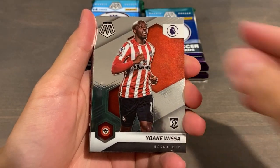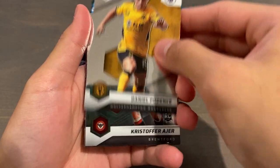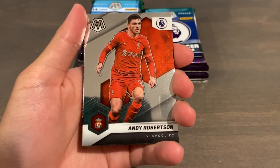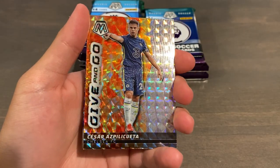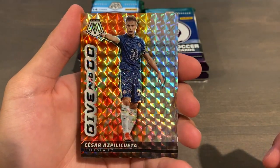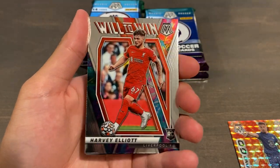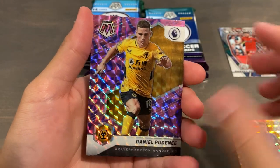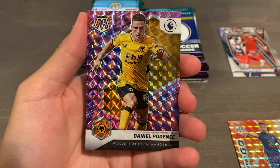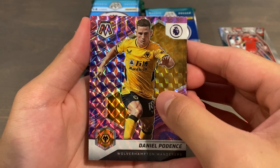We start off with James Madison base. Yohan Wiesa rookie. Josh Brownhill. Christos Tizzoli rookie. Daniel Podence. Christopher I rookie. Musa Jenepo. Landry Chassard. Eddie Robertson. Ollie Watkins. And our first insert is going to be a Give and Go of Cesar Azpilicueta in the mosaic parallel. Behind that we have a Harvey Elliott Will to Win rookie — that's nice, a regular insert. And our first reactive purple — you get 10 of these per megabox as a Fnatic exclusive parallel, you can't get these in any other format. Daniel Podence.